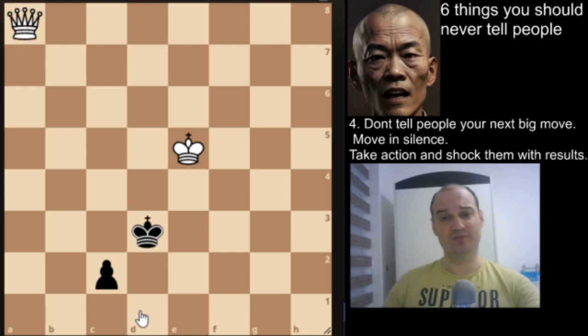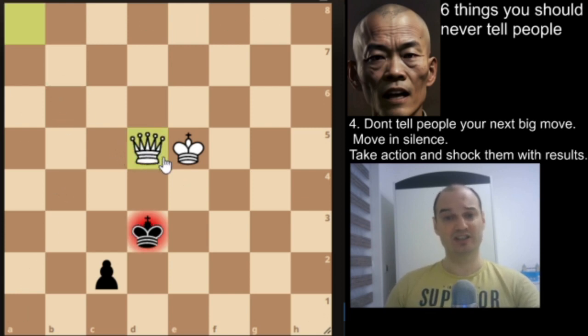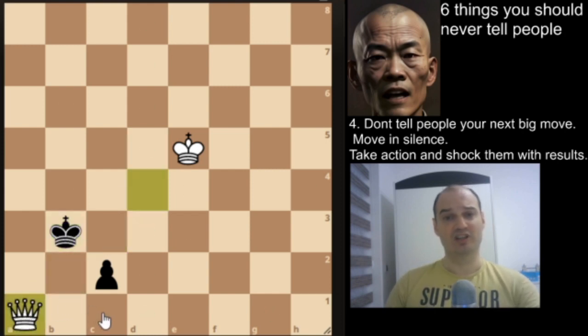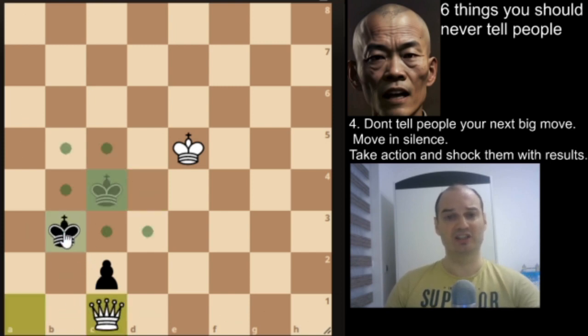The winning move — you can pause the video if you want — is queen to d5. It is check. Your opponent has three legal moves, and we'll see what happens with each of them. If he plays king to c3, we give check, and the only move he has is king to b3. Now we have this maneuver to stay in front of the pawn and win the game easily.